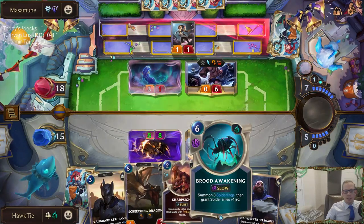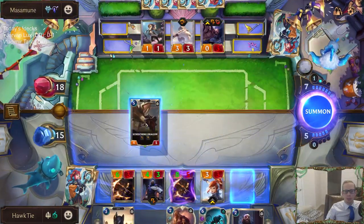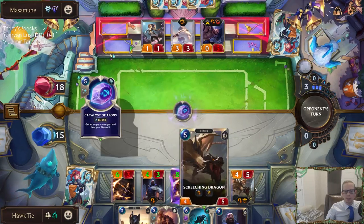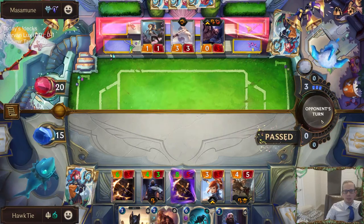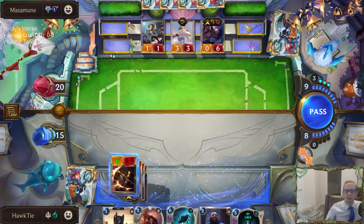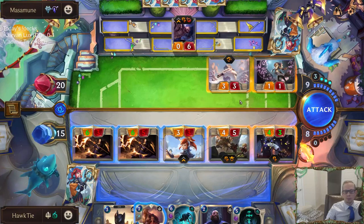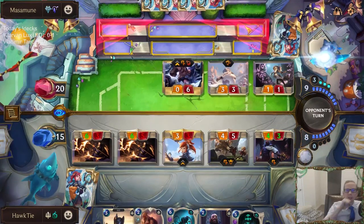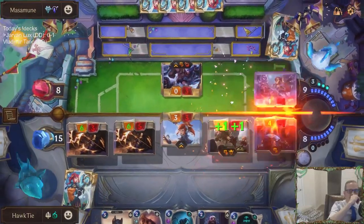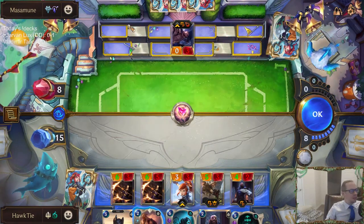Considering just letting this happen and play Brood Awakening, then Final Spark the Braum. Going to play Sharp Sight, kill that elusive, and get a Screeching Dragon. I could not attack with Lux but I think it's probably better to attack with Lux than not.